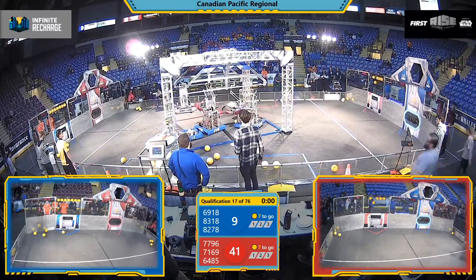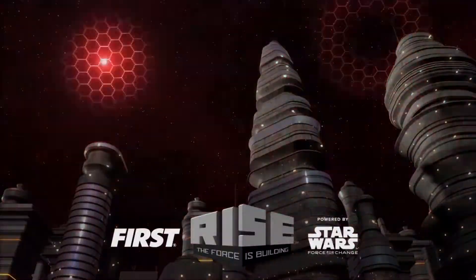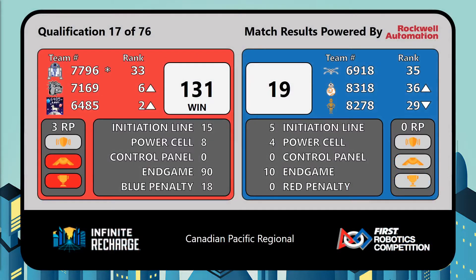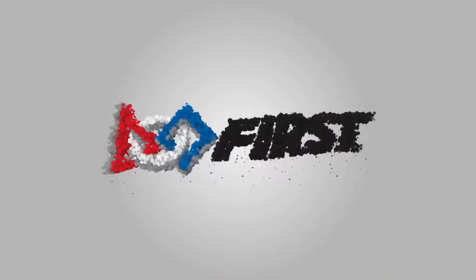Three Blue robots in the rendezvous point as well. It's a Red Alliance victory — 131 to 19. Three ranked points for each of those Red Alliance teams: two for winning the match and one for the whopping 90 points of end game score. That will move the Mustangs up into the second ranked position.